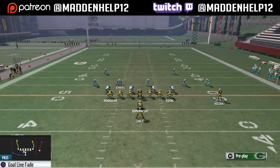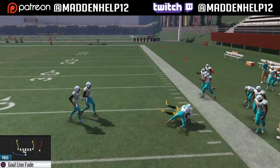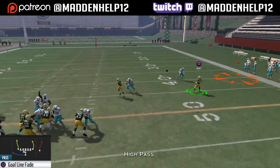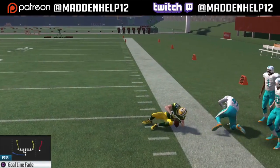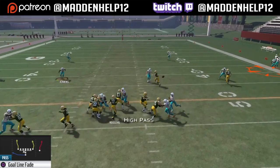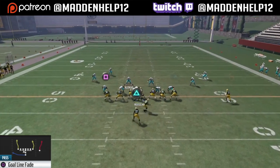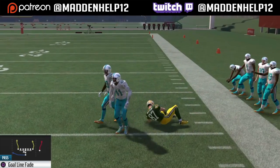The next play we're going to be going over is the goal line fade. This play is so good, especially if the cornerbacks are backed off, because you can throw the ball as soon as he makes his cut — a high ball pass at about a five o'clock pass lead — because you want him to go up and get that big-time spec catch animation, and sometimes he'll even box out the cornerback going up for it. You want your tallest, highest spec catch and highest catch-in-traffic receiver out there.